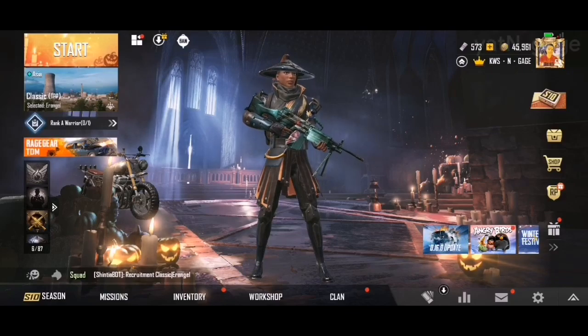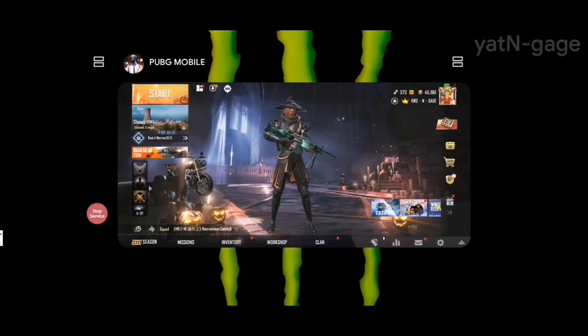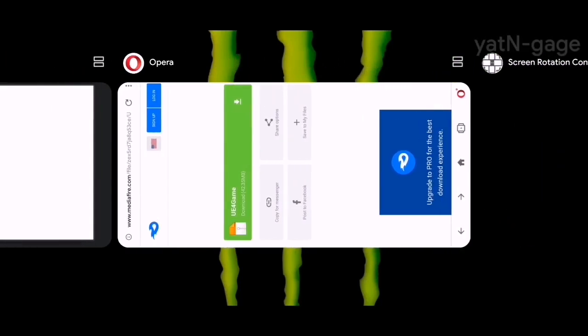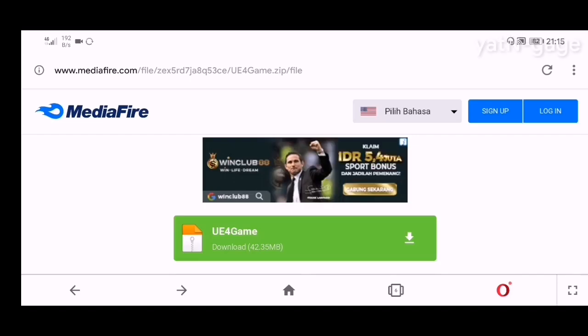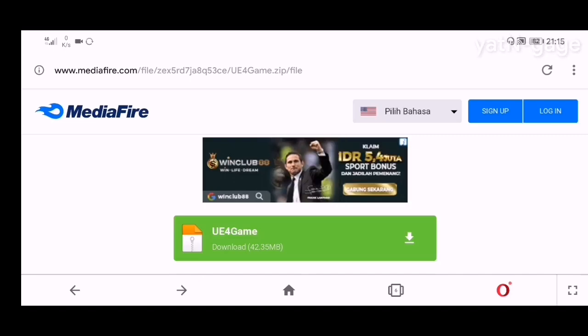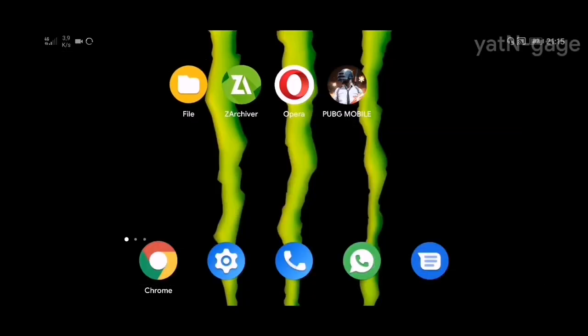Ayo kita coba ya. Tadi gue sempat berhasil juga sih guys, gue balikin lagi biar kalian bisa mempercaya. Oke, kita keluarin dulu game PUBG-nya. Langkah pertama yang harus kalian lakukan adalah mendownload file-nya terlebih dahulu guys, link-nya sudah gue share di bawah deskripsi. Silakan kalian download file-nya, ambil Engine 4.